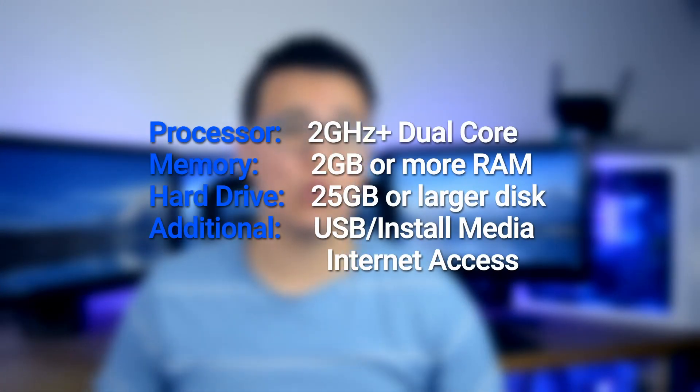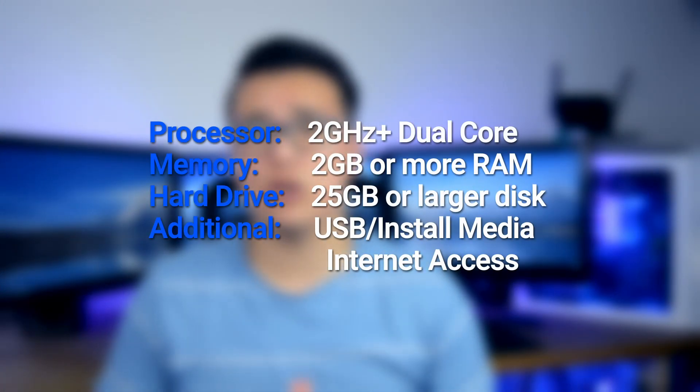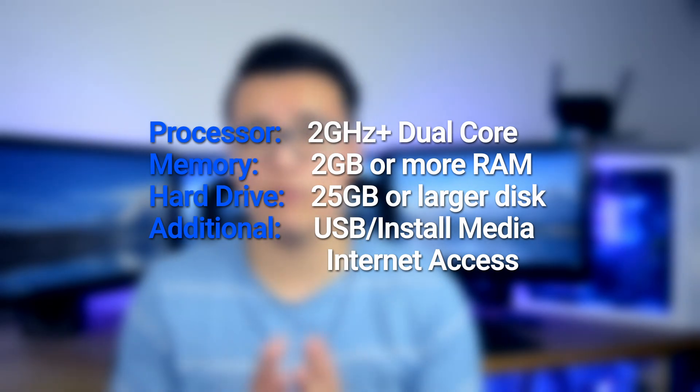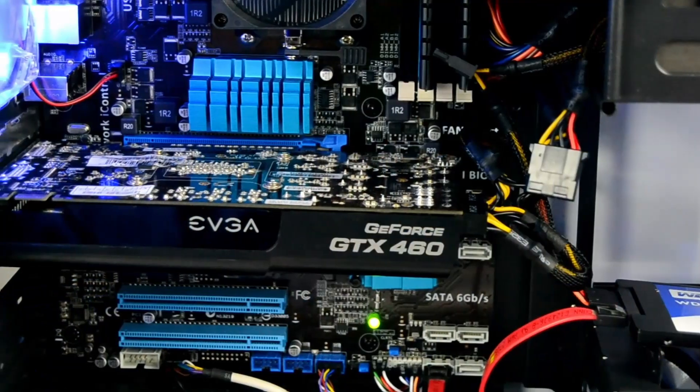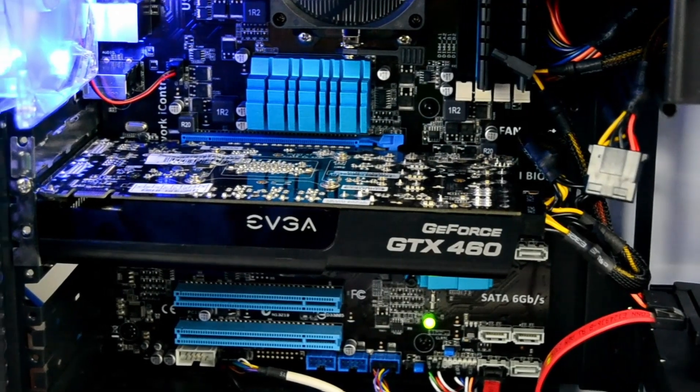To be more specific, it requires only a 2GHz or better dual-core processor, 2GB of RAM, 25GB of hard drive space, an installation media — preferably a USB as usual — and optionally some internet access. Notice that you could probably get away with any GPU, though I'm utilizing the GTX 460, along with an FX6300 and 8GB of RAM.